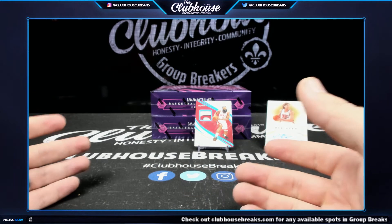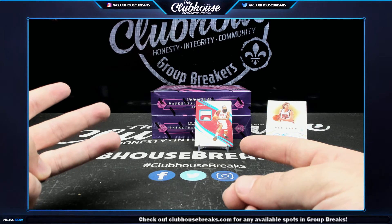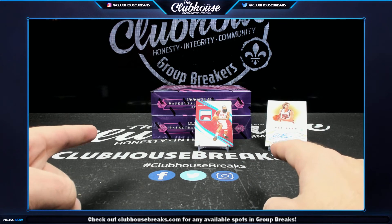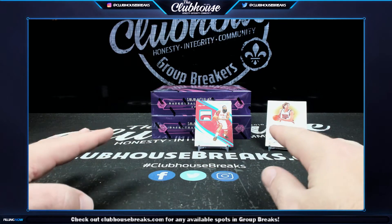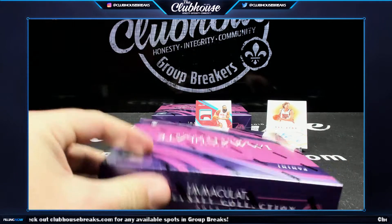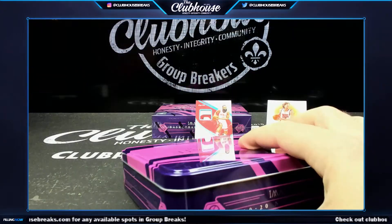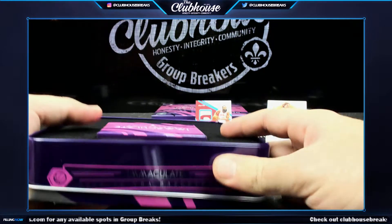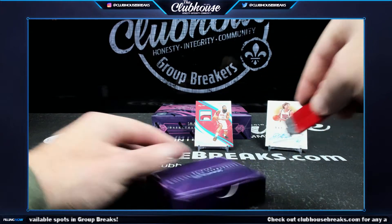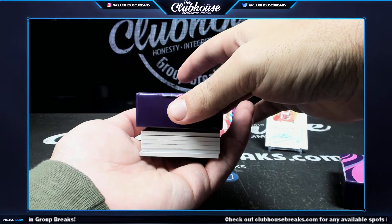Just as an update — three out of five boxes in, so far only three of the fifteen total two-team combos don't have a relic or an auto. Only three of them, so tracking pretty well. That's the whole point of this break style — you can't make a high-end product like this risk-free, that's not even possible. But you can do some things that at least help, and so far that is proving true.